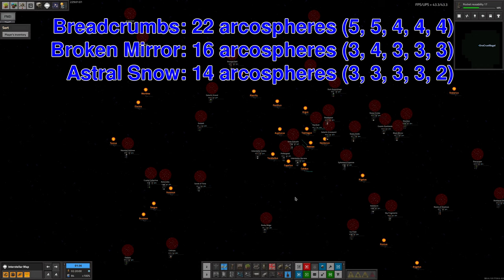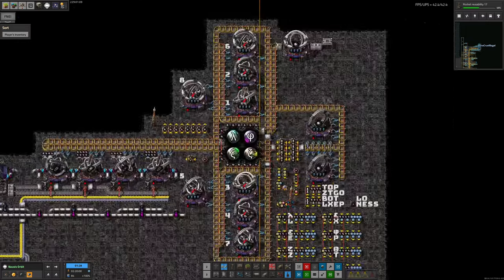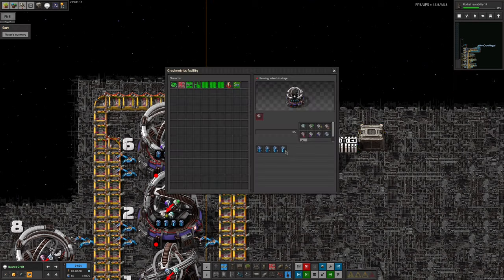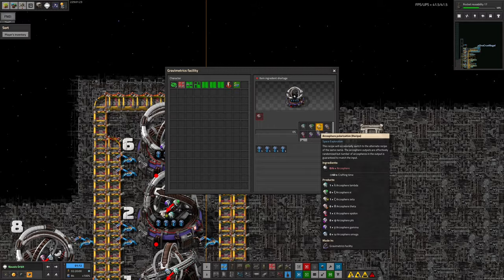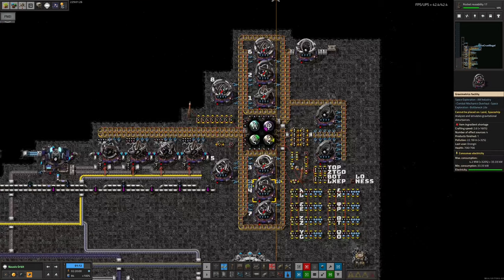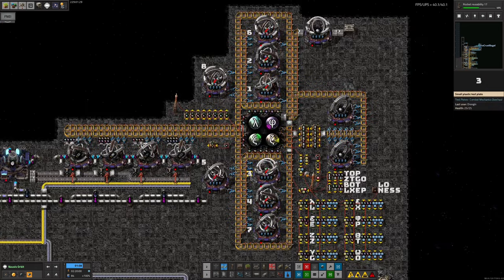He came back with 52 Archa Spheres from the first three asteroid fields and dumped them into the strong box at the top. They went into the system and got turned into miscellaneous Archa Spheres. This recipe flips back and forth between producing Lambda, Zeta, Epsilon, Gamma or Psi, Theta, Phi, Omega - you always put four in and get four out, but it changes exactly which four come out. They run down here into his balancing system, which will churn through them all and in theory give back the ones he wants.